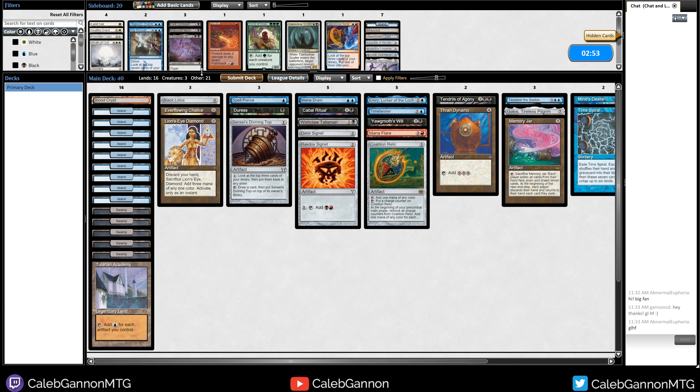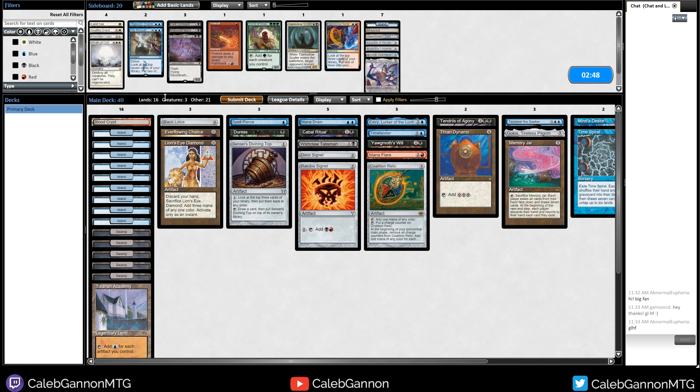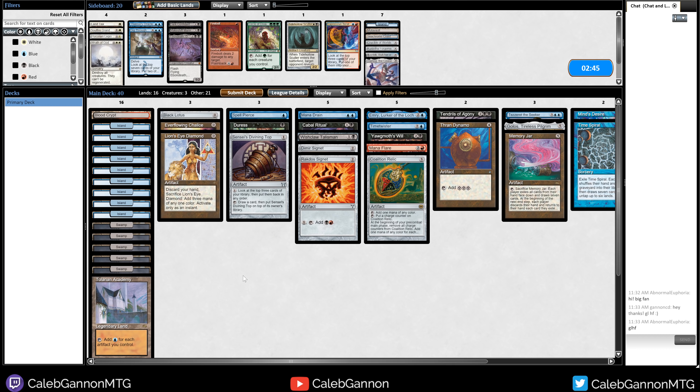That was actually really close to being bad. They have Narset, which is a big problem — like a huge problem for my deck. I have Spell Pierce, Duress, and Mana Drain, so I can mulligan into those. I think I'm just going to try it the same way for now.